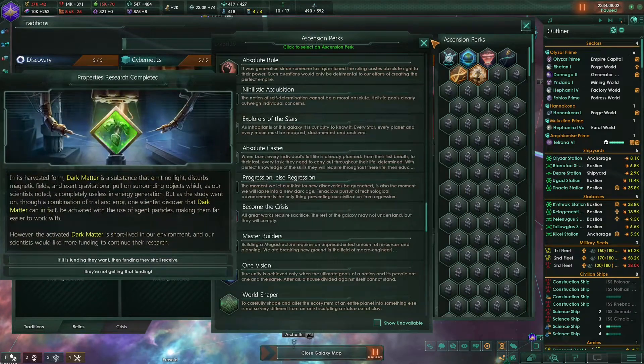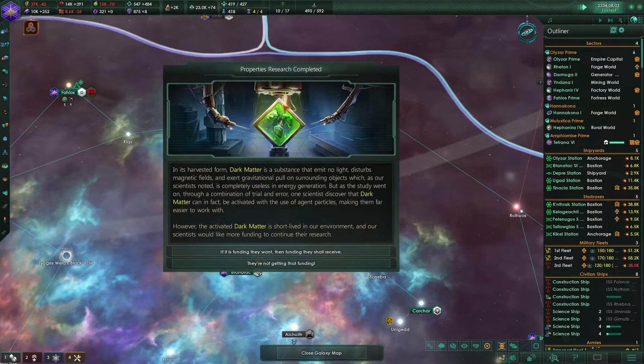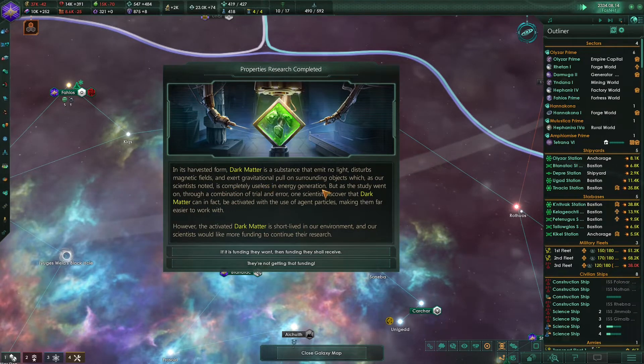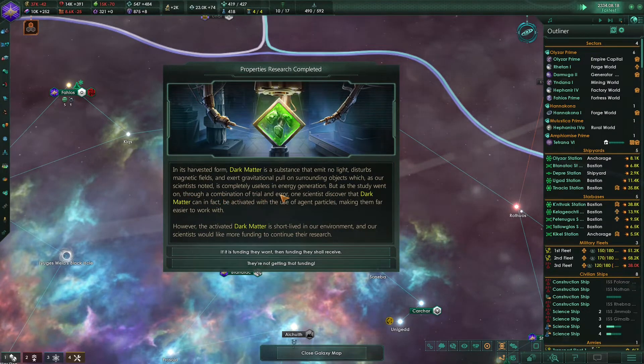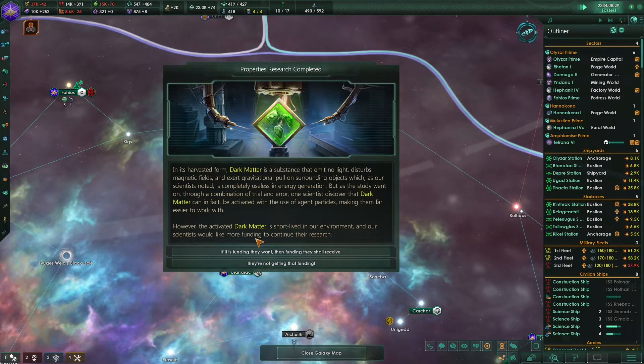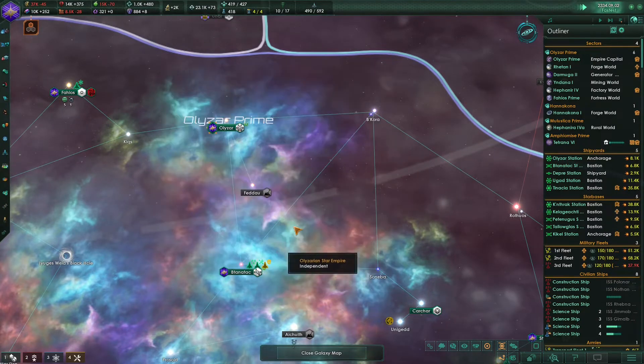Special project complete - properties research completed. In its harvested form, dark matter is a substance that emits no light, distorts magnetic fields, and exerts gravitational pull on nearby objects, which our scientists noted is completely useless in energy generation. But through a combination of trial and error, one scientist discovered that dark matter can in fact be activated with the use of agent particles, making them far easier to work with. However the active dark matter is short-lived, and our scientists would like more funding to continue their research. Of course, we're going to give them funding.